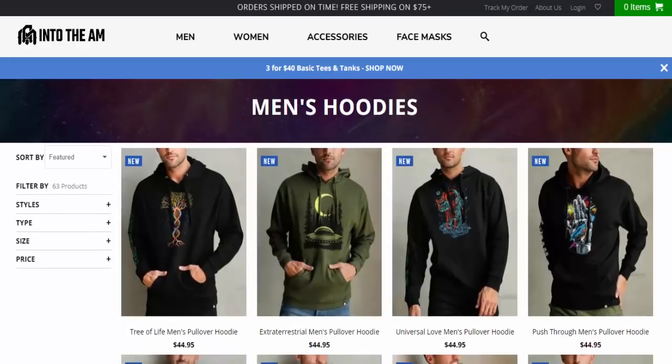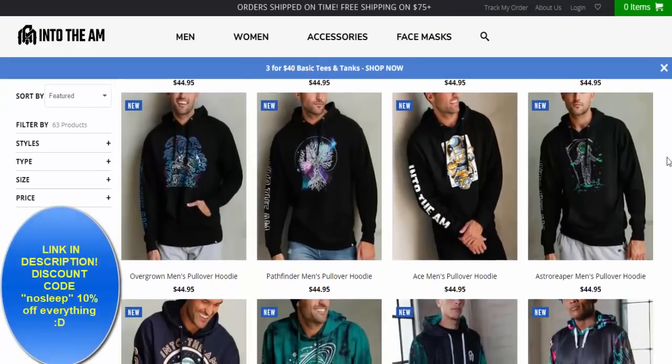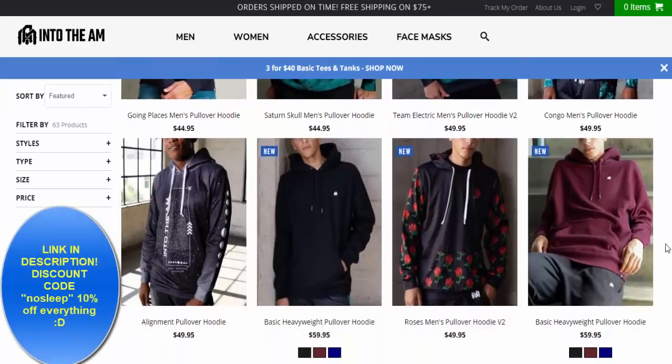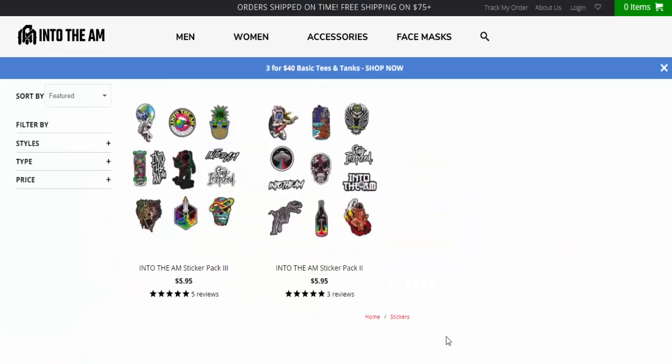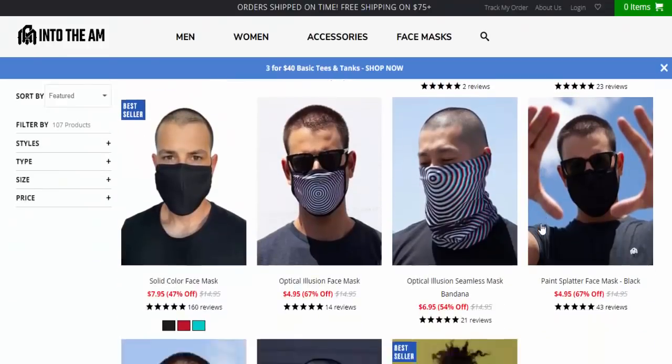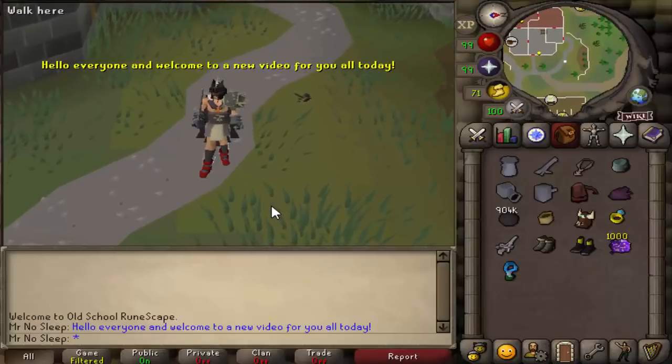Before the video begins, if you like jackets, hats, shirts, blankets and more, check out IntoTheAM.com — use discount code NoSleep for 10% off everything. Thank you. Hey, what is going on you guys, it is Mr. NoSleep here.